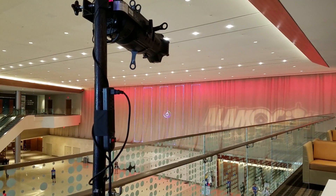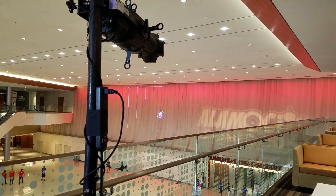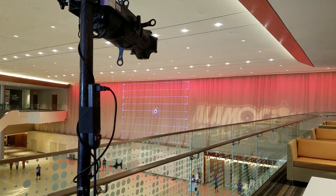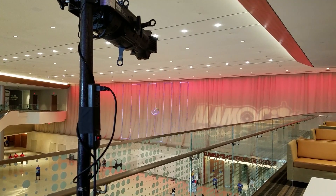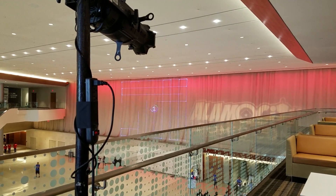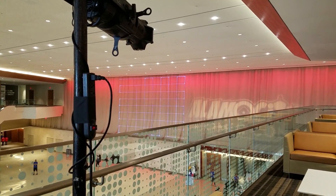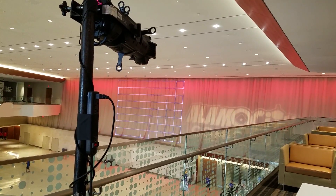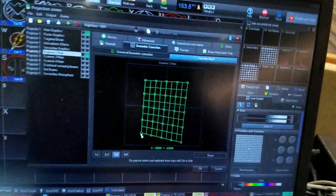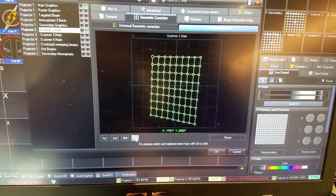Now you can see we've gotten all the new areas with the 5x5 aligned. I had to go back again because every little adjustment that you make is going to affect the overall image. As I was making those adjustments I did have to go back and readjust my corners and readjust my top left, right, and bottom centers. But now we've got a pretty good image — not a whole lot of fine tuning needed, but it's still worthwhile to point out fine tuning with the 9x9 pattern.